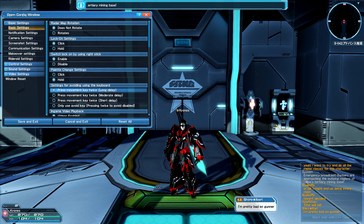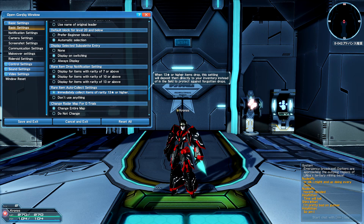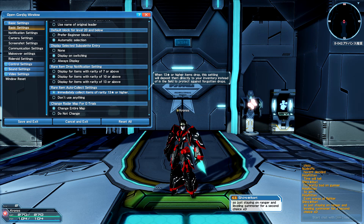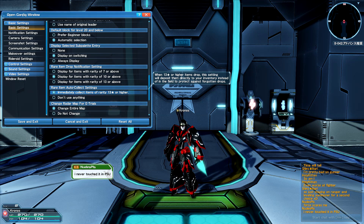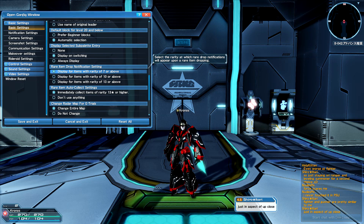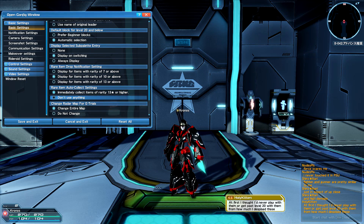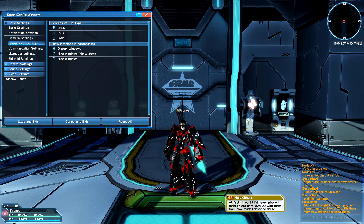One setting I would automatically turn on — it'll matter more later in the game — is the auto-collect for items of rarity 13-star or higher. 13-star is currently the highest rarity, with some 14-star weapons that are super super rare and among the best in the game. Also, by default the rare item drop notification is set to 7-star or above — I'd recommend setting it to 10 or above. That's really what's more important at this stage.